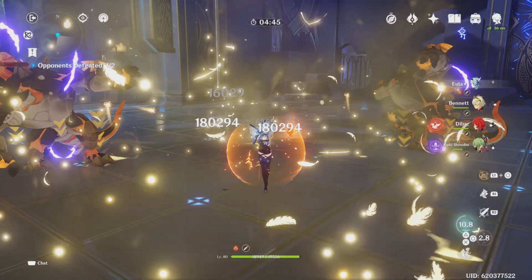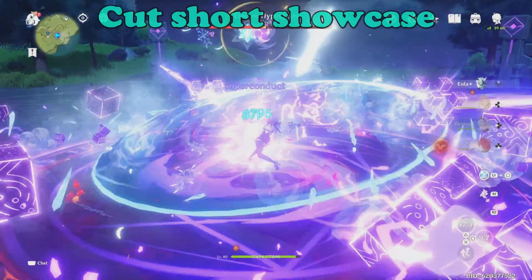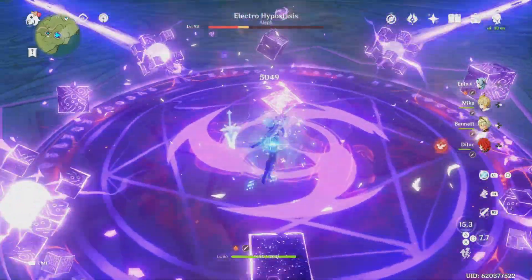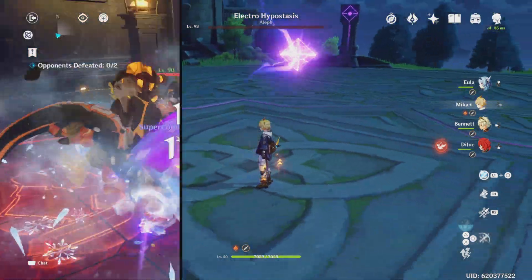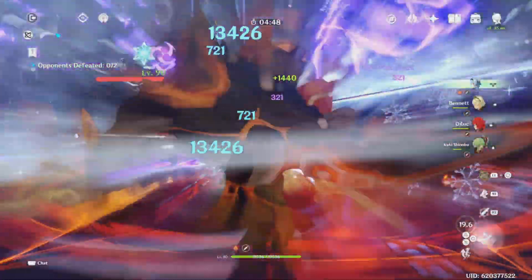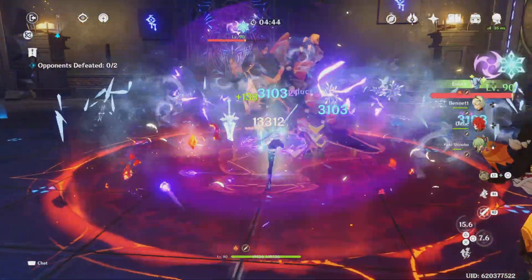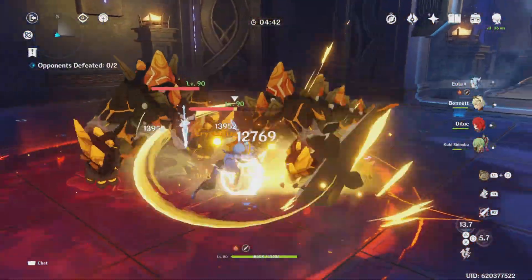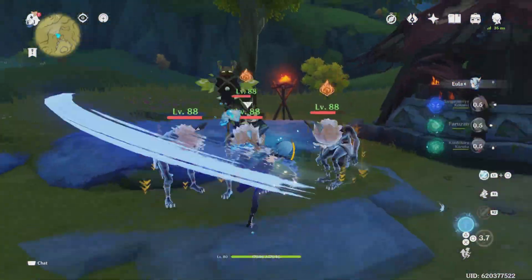This is my Eula at very low investment, meaning my artifacts are not a four-piece set — it's a two-piece attack set and a two-piece physical damage set. We haven't had all the time and resin to invest into Eula yet, but we will triple crown her, we will level 90 her, and we will get a full artifact setup to where we can possibly do one million damage with the damage queen Eula.